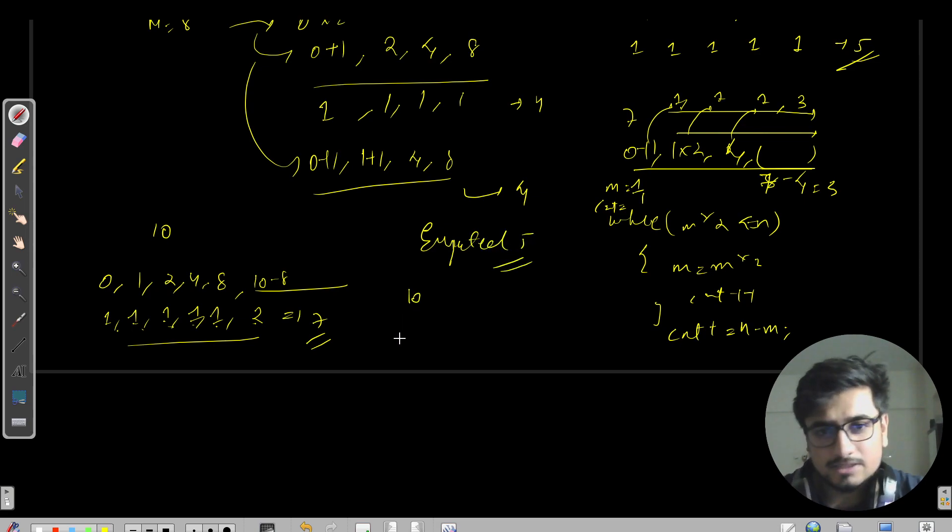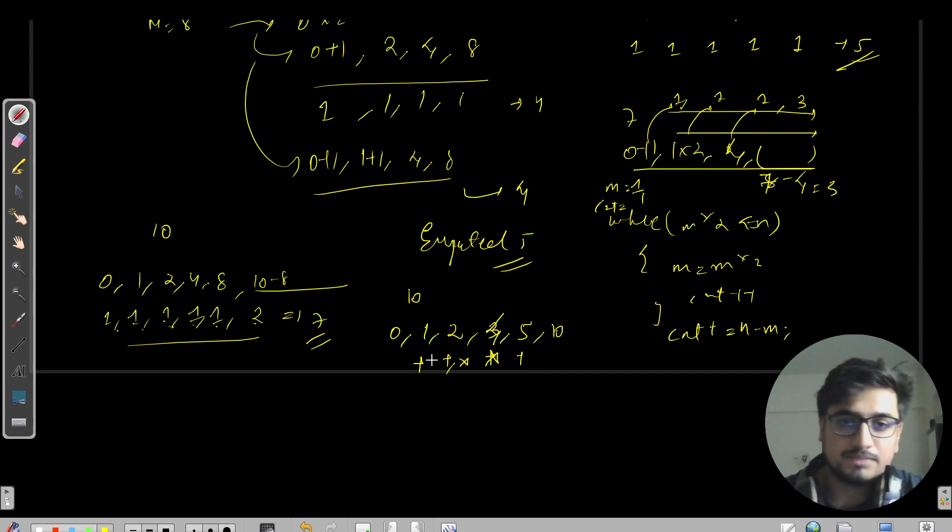For N=10, the optimal path is: 0→1→2→3→6→10? Let's trace: 0 → +1 → 1 → ×2 → 2 → +1 → 3, then either ×2→6 or further, then ×2→10 via 5×2. Actually: 0→1→2→3→5→10, taking five moves total — which is the correct minimum.